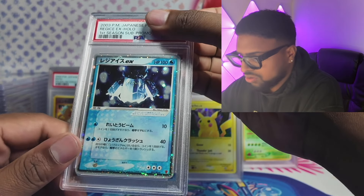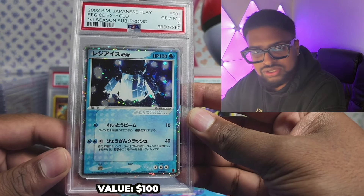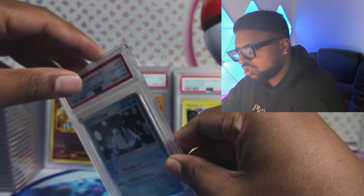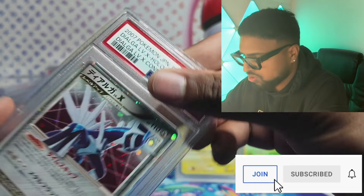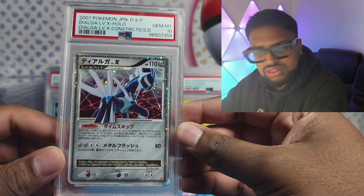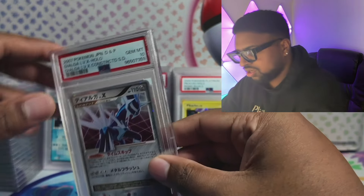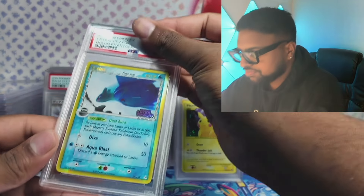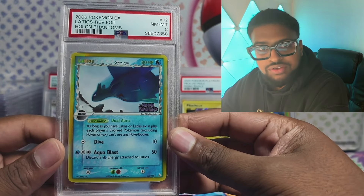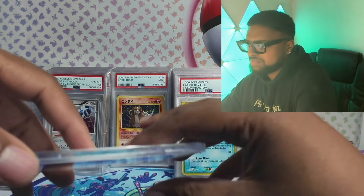Hopefully not too long a video but we're breezing through. We've got a Regi Ice EX — I think we got a 9 before and now we got the 10! I paid a high premium on these buying online in mint condition. And Dialga — gem mint 10! Love to see that. Another one to the collection. Then the Holland Phantoms card — got an 8. One of my favourite art styles. Beautiful 8, we'll take it.